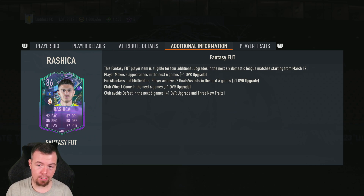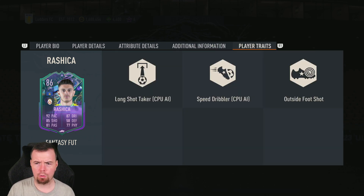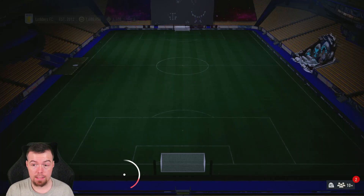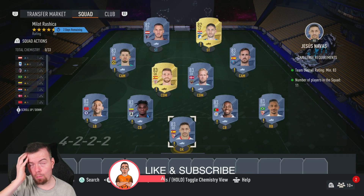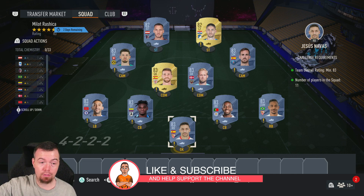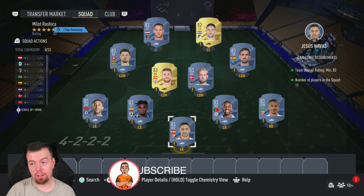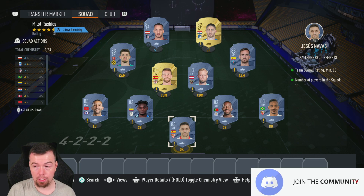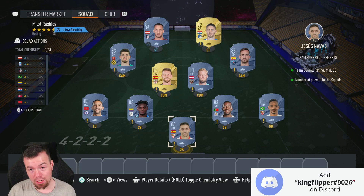Here's a quick look at how you get your grades on these — most of you will know already. He does have the outside foot shot trait, which is pretty decent. There's one SBC to do, and again it's cheap as chips — well, I say cheap as chips, fodder is not cheap at the moment. It's an 83-rated requirement — a good SBC — but the only issue is fodder is not cheap, and it just keeps going up because of other SBCs. It's only out for two days.